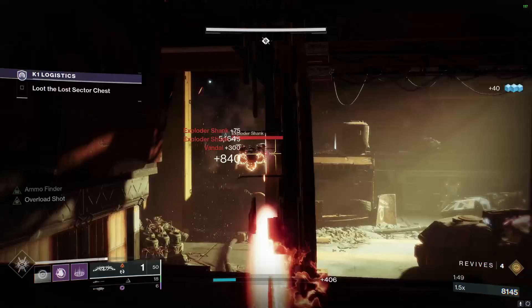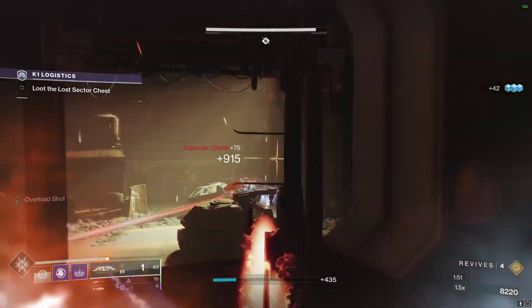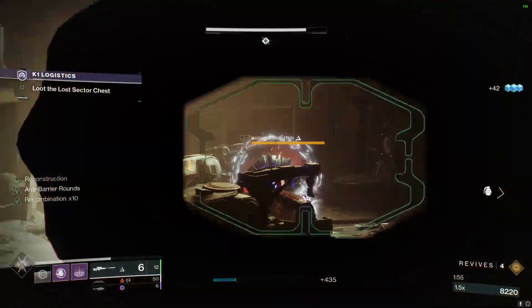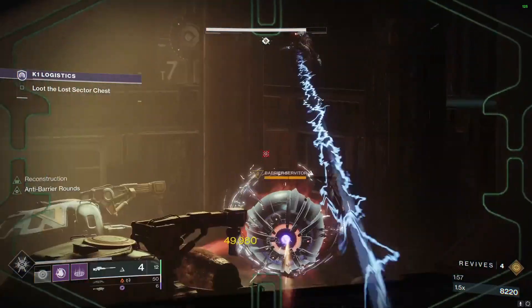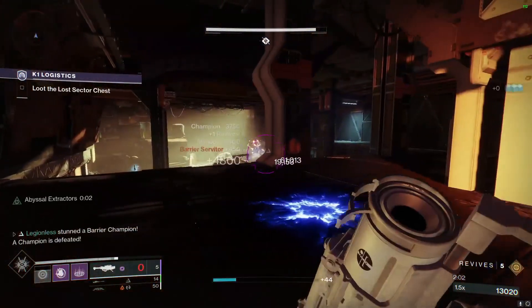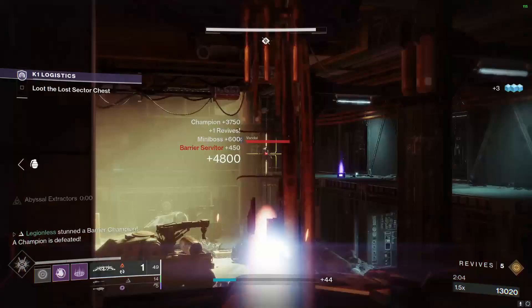Once you've cleared away all of the enemies, we're going to take out the Barrier Servitor — just do the same thing as before. Snipe the Barrier, and then when it pops the Barrier, you break it, swap to Rocket to kill, and then snipe it again if you didn't finish it with the Rocket.